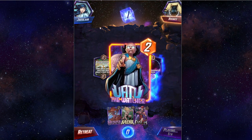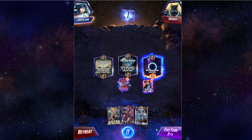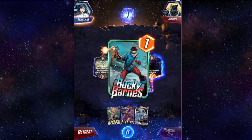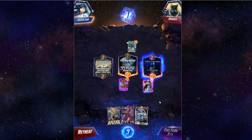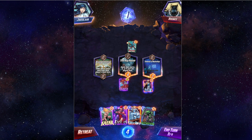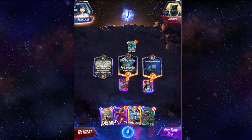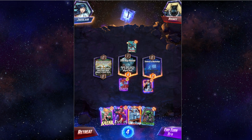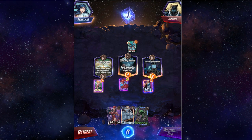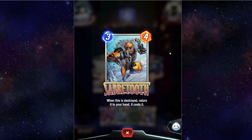That blinking red means you're taking too long, which I often do — I also forget to hit the end turn button. For any of you who have played Magic: The Gathering, a lot of this is going to sound familiar. Sabretooth: when he's destroyed, return him to your hand at cost zero. Now we're on turn four — cards that cost four and five can't be played here.